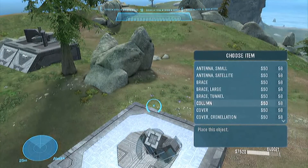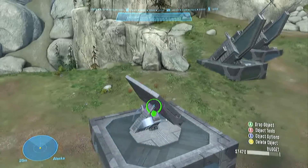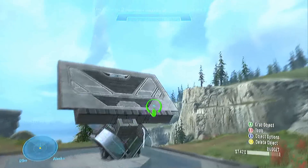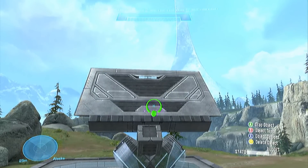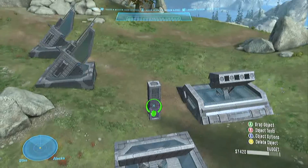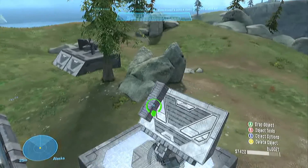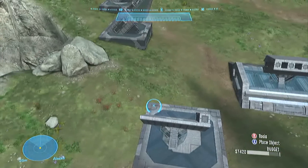Then spawn a cover and put it at an angle. Make sure you can see the column — don't cover it. Put it in the middle, center it. Then spawn a column and put it on that side. Just keep spawning columns and put them on this cover. You can actually make this gun bigger — I made one before that was really big and it looked really nice.